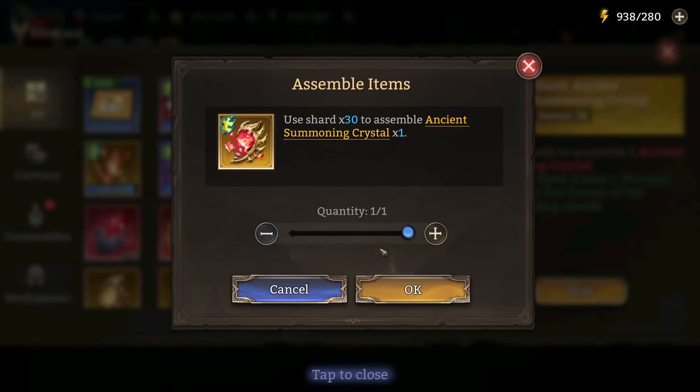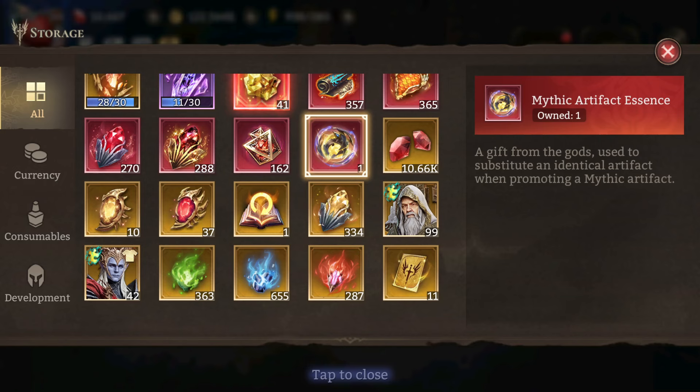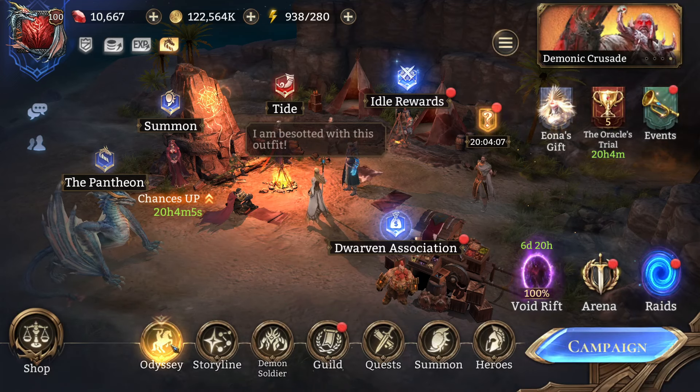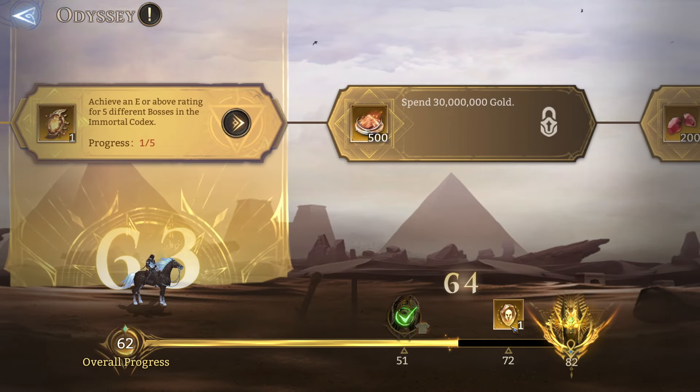I'm gonna redeem this, so that puts us at 37 ancients. We also got the mythic artifact essence from the odyssey quest line, so the next big reward is gonna be from the soul stones at 72.